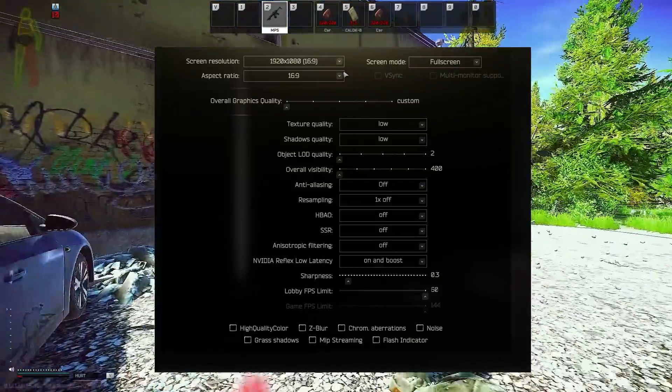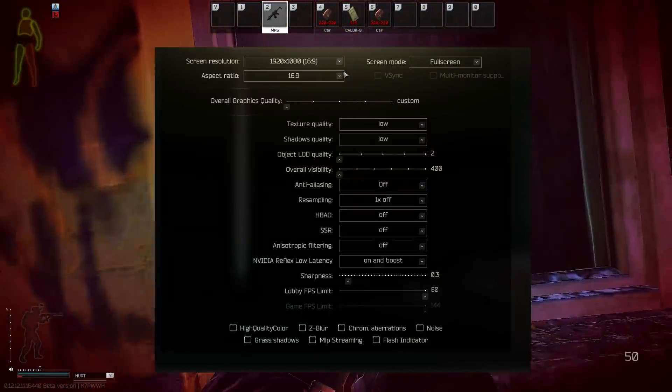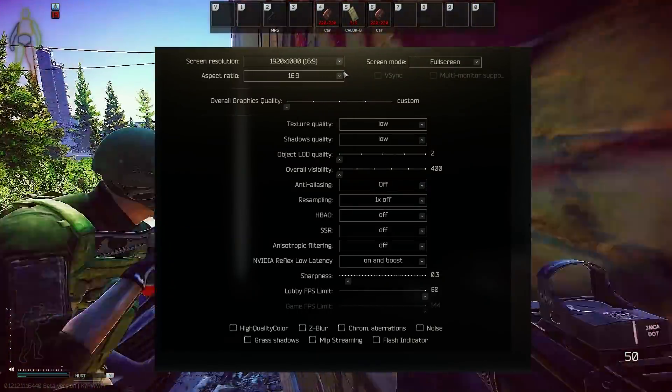For graphics settings, everything is on low, but there are three settings that need to be talked about: Object LOD quality, overall visibility, and sharpness.